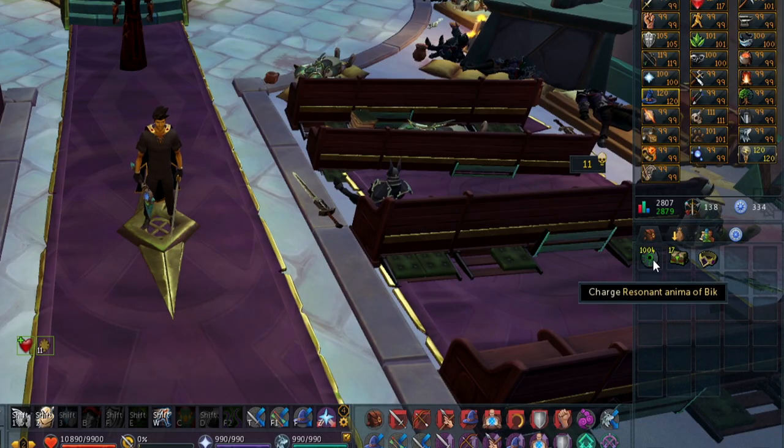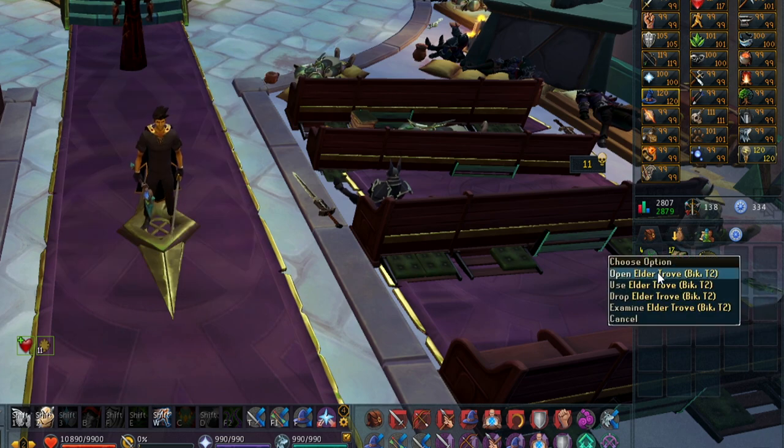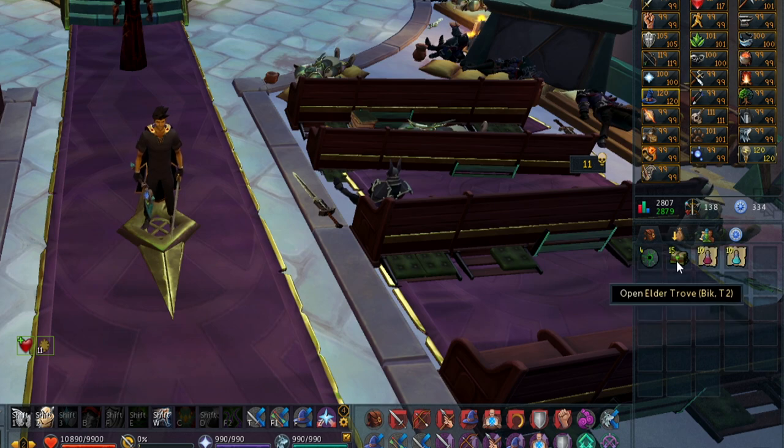There is an upside though, and that is the troves, anima, and possibly the resources themselves that you gather. I haven't looked too much into them but I'm pretty sure they are used for new types of potions. The troves give an array of different items obtained once every 5 to 12 minutes, so these methods will at least give you some extra GP for the loss of efficient XP rates.